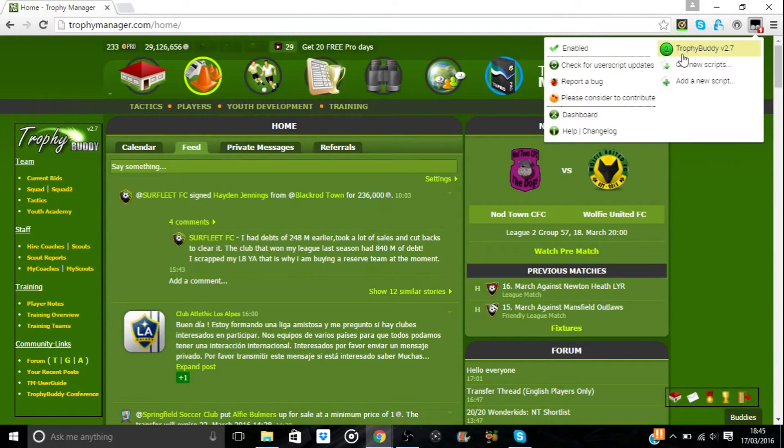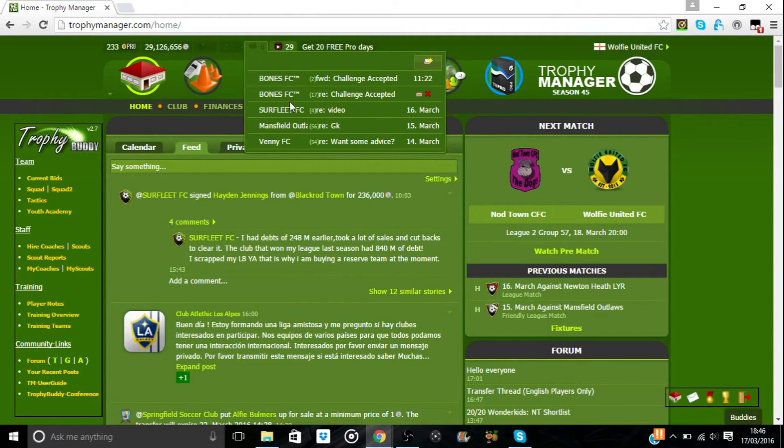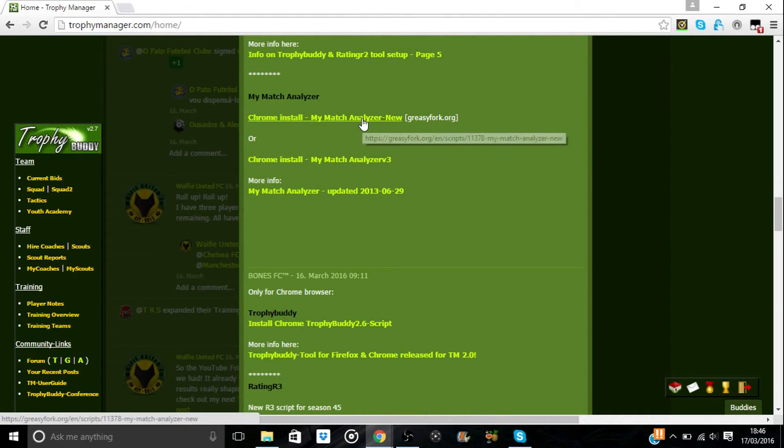That's how to install Trophy Buddy. As you can see if we click the Tamper Monkey icon again, we have Trophy Buddy v2.7. Finally, we're going to install My Match Analyzer, another one I've got a link for from Bones via messages. I'll put that link as well as the link to Rating R3 in the description of this video, and I'll also make a thread on the forum so you have those links ready. If we go to our messages we can find the link — we have Rating R3, Trophy Buddy, and now the Chrome install link for My Match Analyzer.